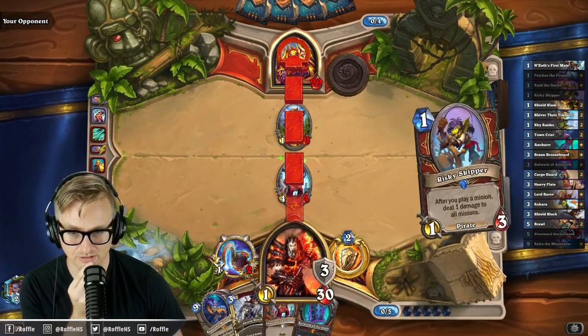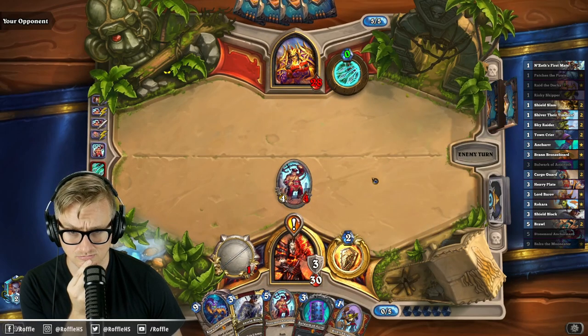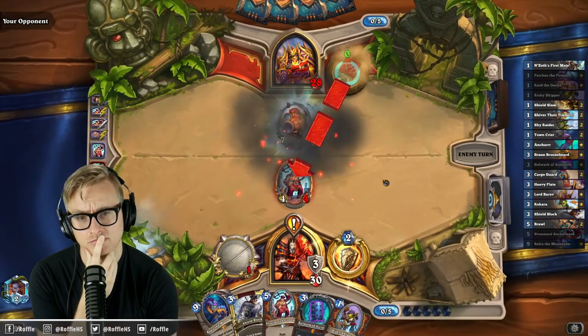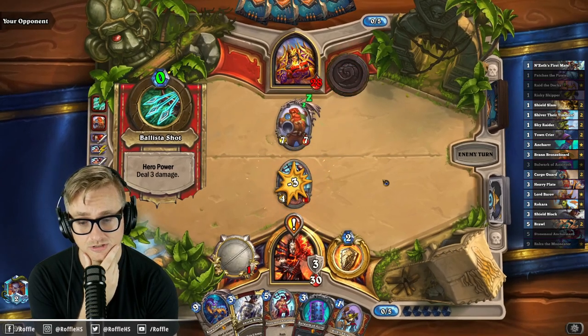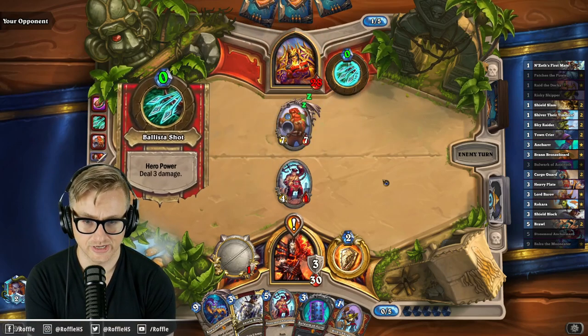Bulwark can help. I need to run out of jail. Job done. You need to run faster than that. I'm fine if they're clearing my minions here, because they're already pretty gassed.